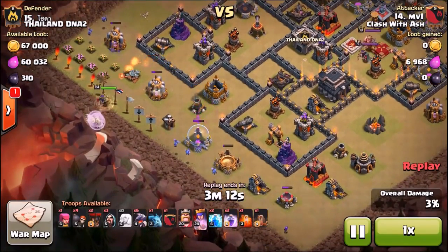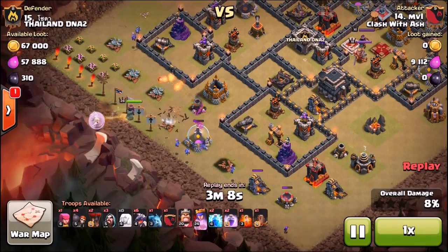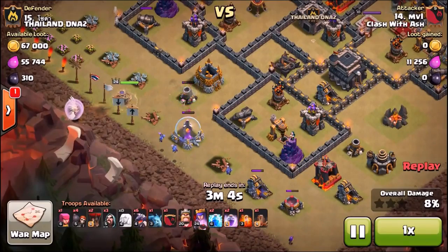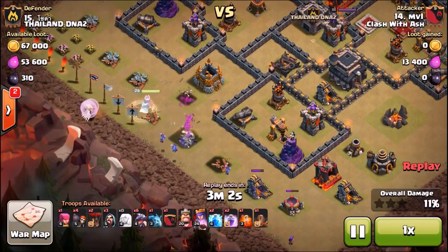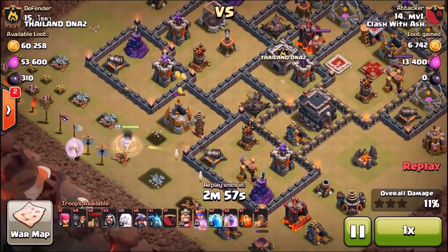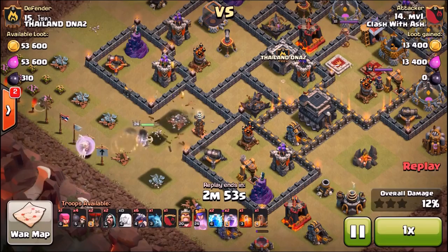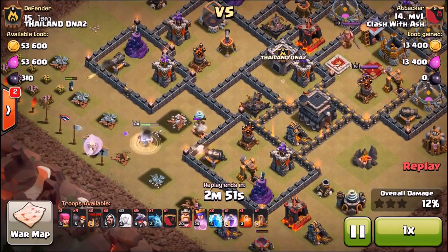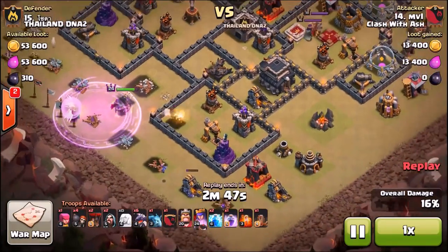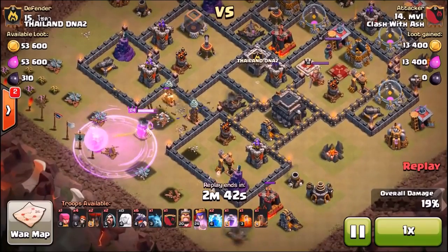Plan for your entry point and make sure your queen goes in the direction you want. MVL is going to send his queen almost right to the core — she goes into the gold storage, then he gets surprised by a tesla farm. He takes out the first tesla, then drops a rage on the second. You have two rages, two lightnings, a poison, and an earthquake spell.